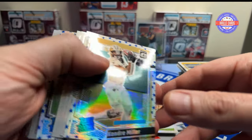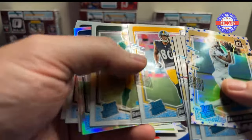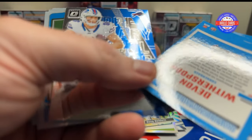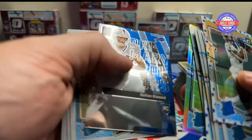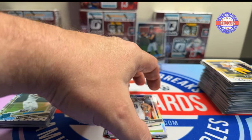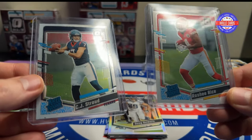So I want you to see this — no normal Rated Rookies. Every single one of them is on a hollow or a Stars parallel. We've got eleven rookies, all on the hollow. And our big two are C.J. Stroud and Rashi Rice. There's the silver we're used to, but it's muted — I don't know why.